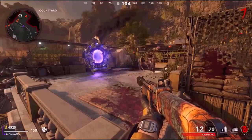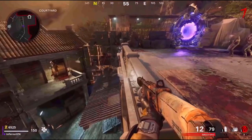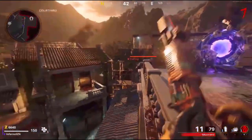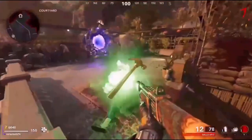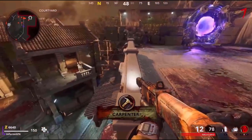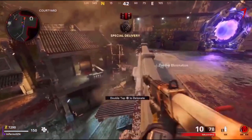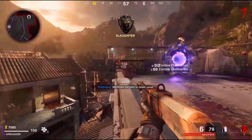This glitch is actually insane because all the zombies will just run right past you and you can kill them whenever you want. That's why I recommend having an AR or an SMG, not a close-range gun, because the zombies will go back and forth pretty far away from you.